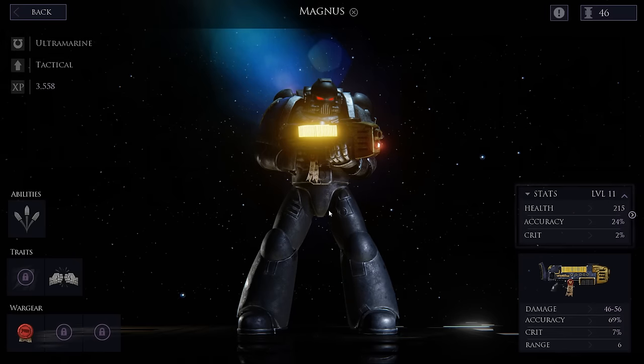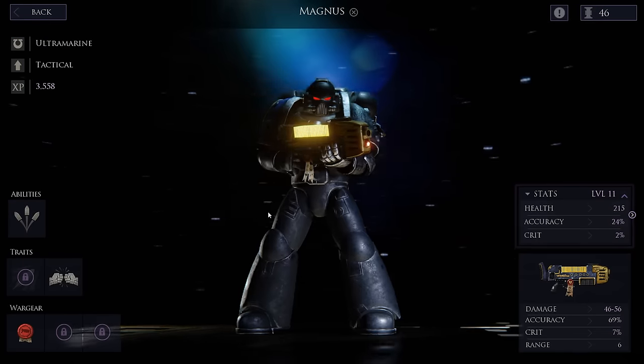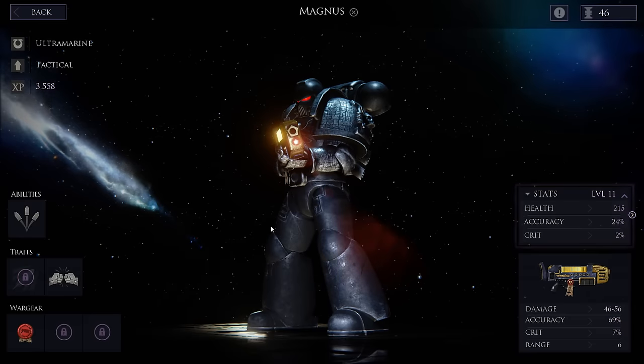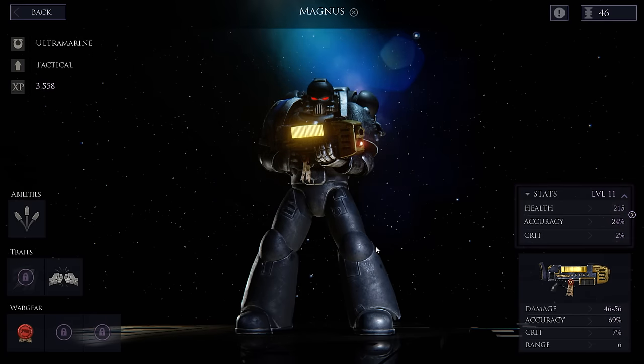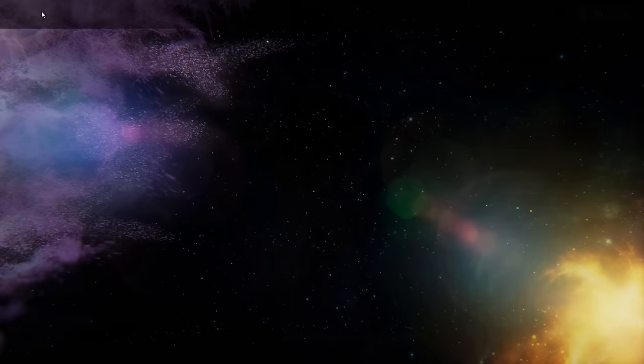So basically we'll want to replace Magnus at some point with a veteran or better, hopefully a champion straight in there. Although Magnus is awesome, and hopefully it's an Ultramarine tactical who can use this awesome plasma gun, Gwilliman's Fury. Otherwise that thing is going to go to waste, I guess.